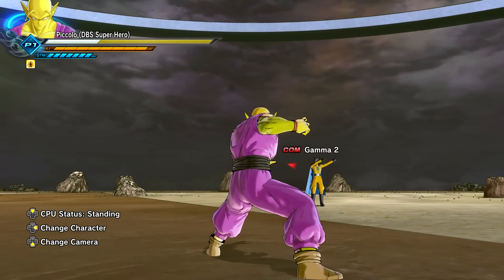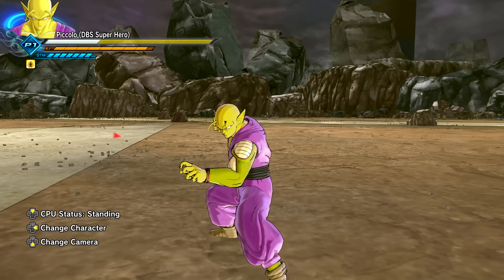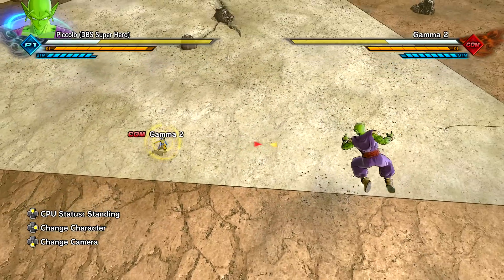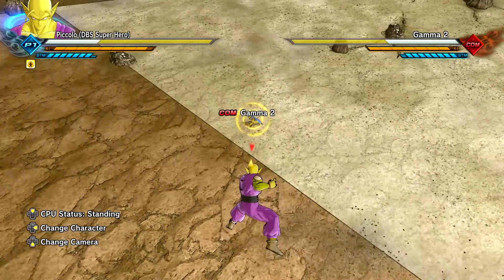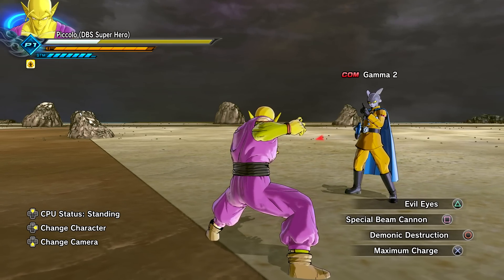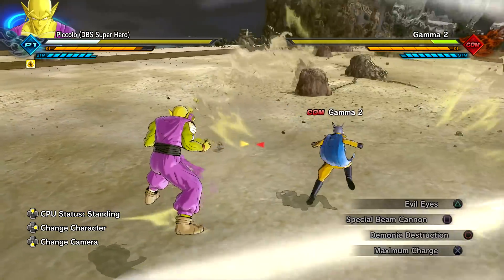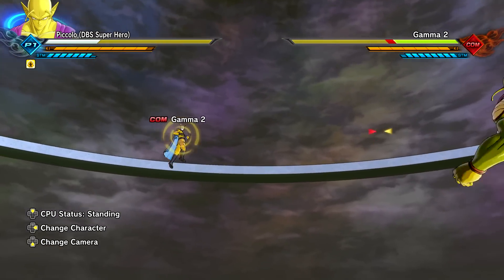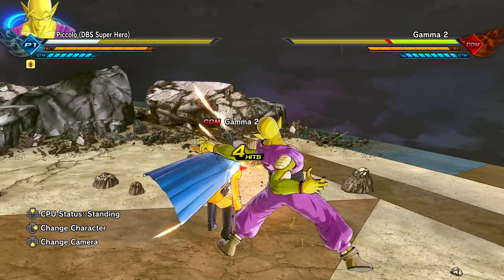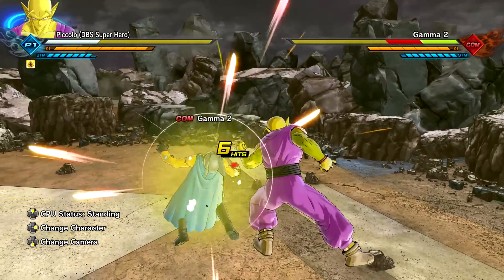We got the arm pose, the stance, everything. This is the original DLC character just with the added transformation. I really like the new animation. Let's check out the skill set — it's been a while and I kind of forgot how to pop up the super attack menu. Evil Eyes — the skill set is the same. Orange Special Beam Cannon and Over Power Awakening Piccolo — perfect. The moveset seems a lot faster, or maybe that's just me. The heavy combo — yep, same thing.